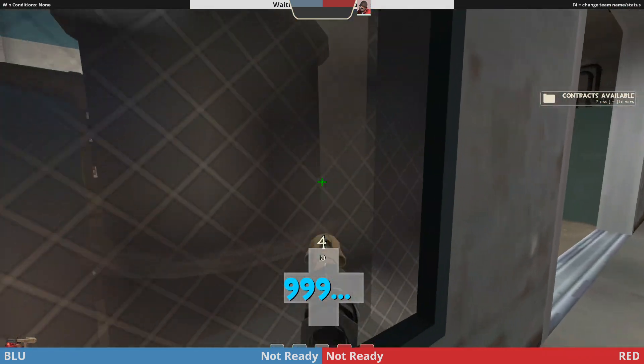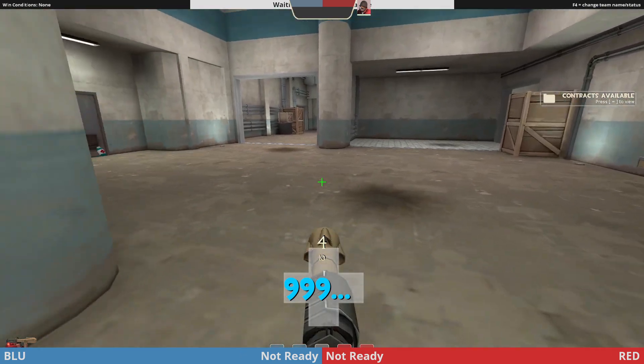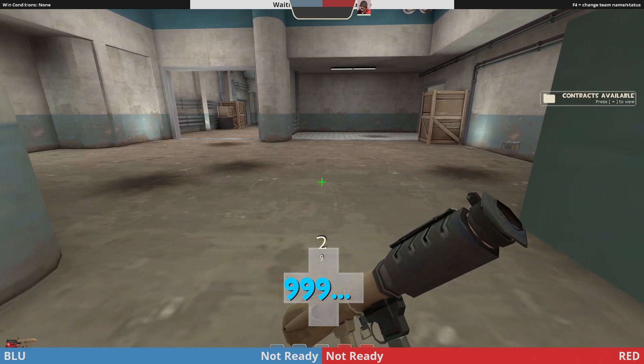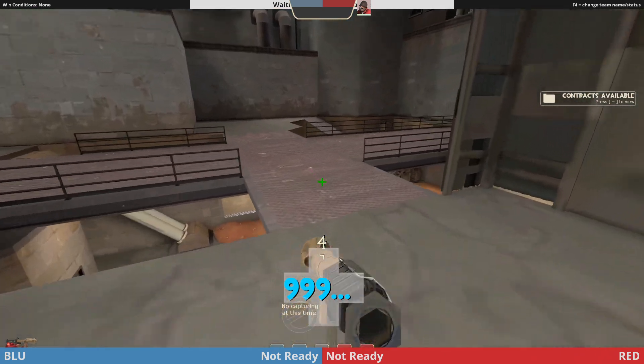You can do the same thing on second — if they try to push into you with Uber, your pocket rotates in, does a bunch of splash damage, they flash, and he body blocks people from getting through the works.